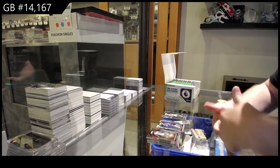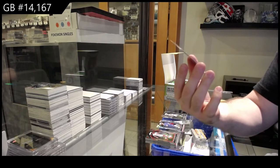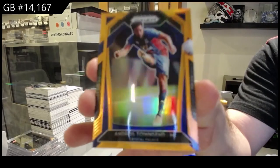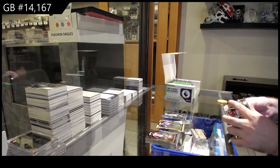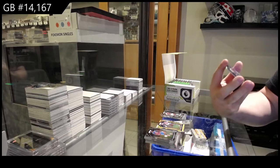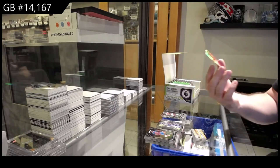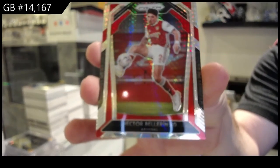A lot more rookies in this one, that's good. We've got a number to 25 gold for Crystal Palace of Townsend — out of 25 gold, that's a rare one for sure. And a Hyper Silver of Hector Bellerin for Arsenal.